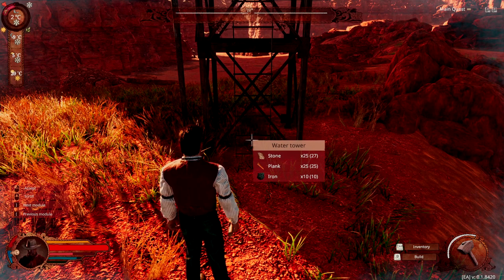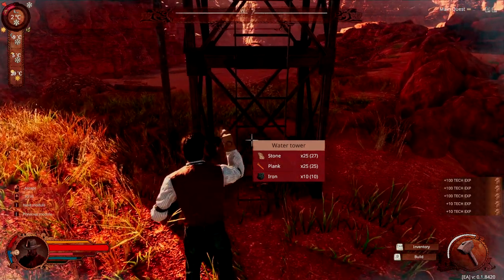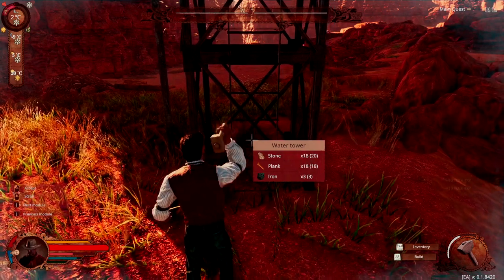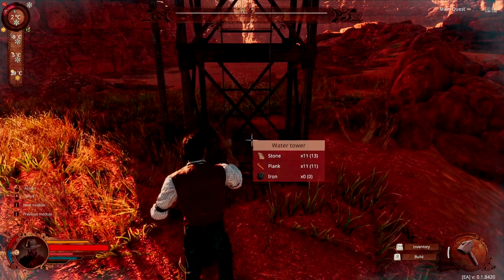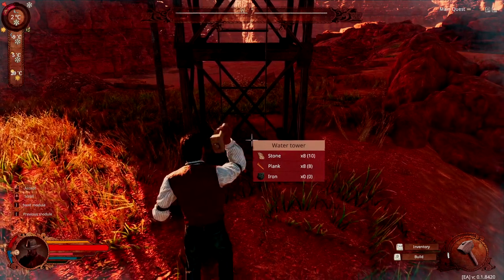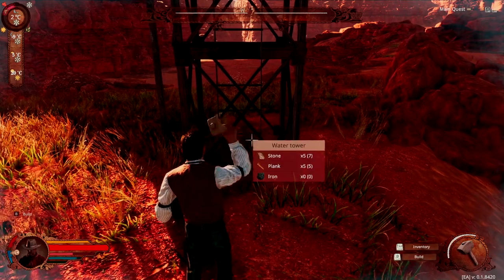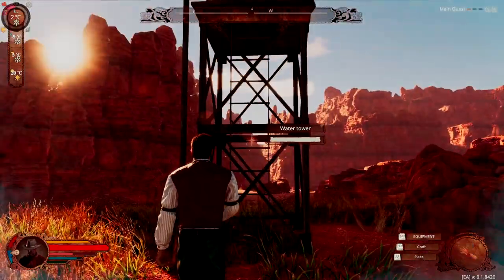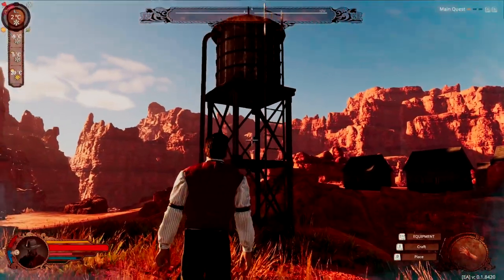To build it, you will need 25 stone, 25 planks, and 10 iron. The iron, depending on where you are in your advancement in this game so far, might be the hardest thing for you to come by. And if you don't know where an iron mine is, check back in my videos in this playlist for Wild West Dynasty, because I do have a video that shows at least one of the iron mine locations. So you can get it from there, build your iron mine, assign someone to it, and you'll have tons of iron in no time.